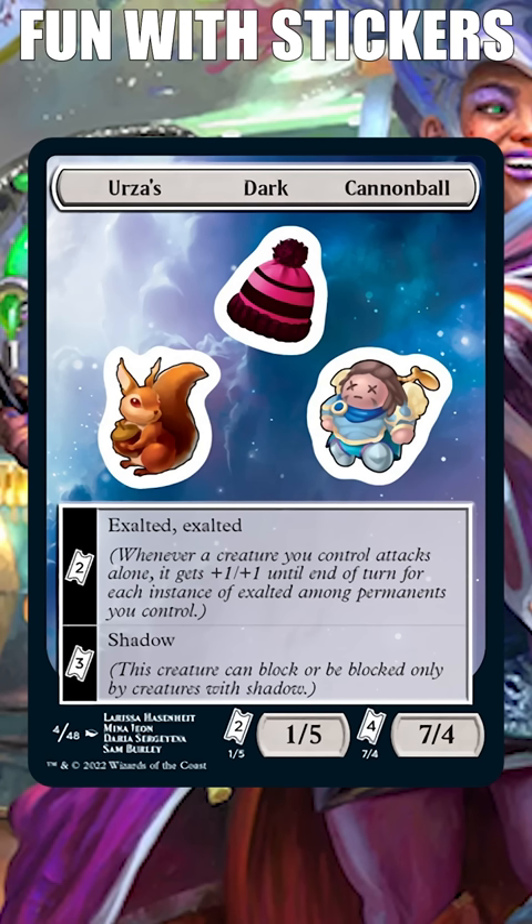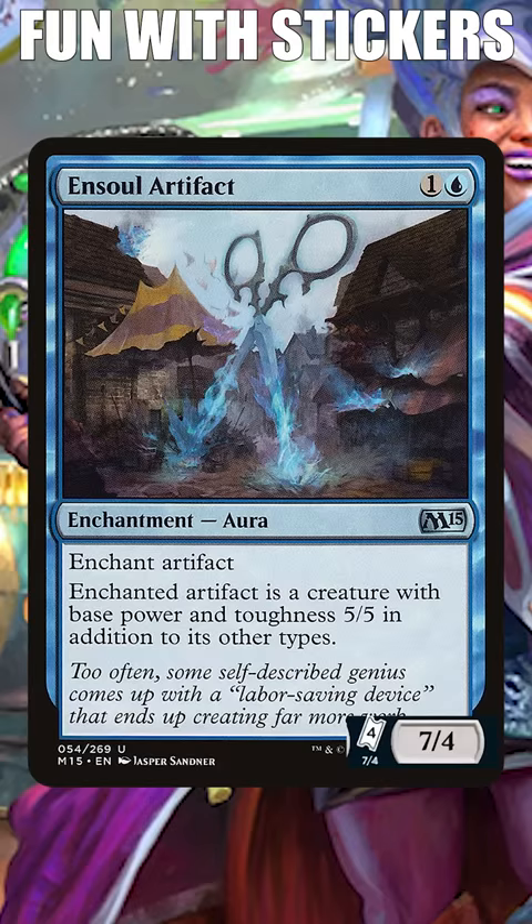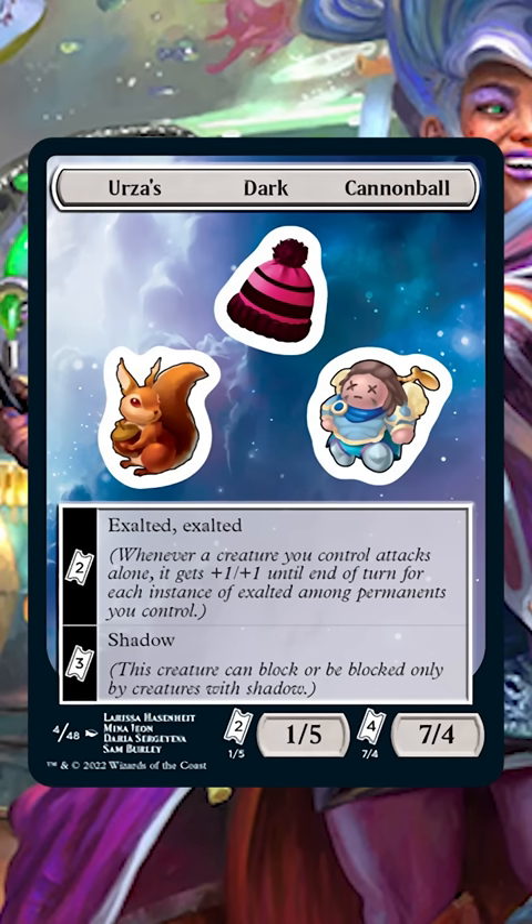In many ways, the new sticker mechanic from Infinity is just a new twist on old mechanics. Mechanic stickers aren't that different than ability counters, and stat stickers are similar to some Auras that set a creature's power and toughness. But there's one aspect to stickers that's brand new to Magic.